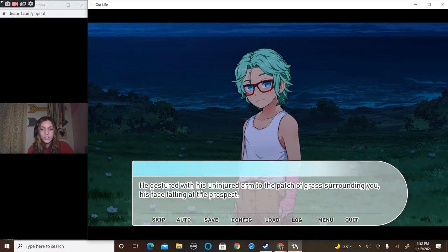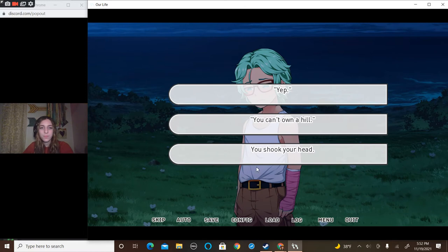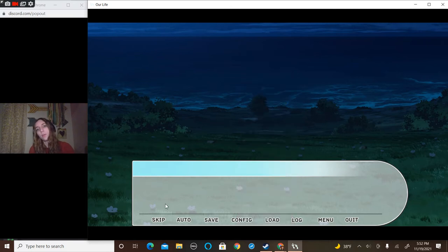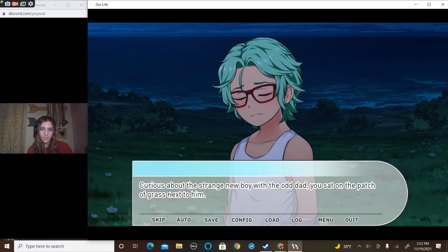'So is this your hill?' He gestured with his uninjured arm to the patch of grass surrounding you, his face falling at the prospect. 'I can leave if it is.' You can't own a hill. 'Why not? How could you? You just do. I had a hill back home.' Well, this still isn't mine. He says 'oh' a lot. He sat back down with a thump, resting his chin on his knees again. Curious about the strange new boy with the odd dad, you sat on the patch of grass next to him.